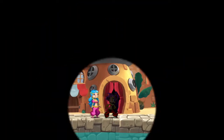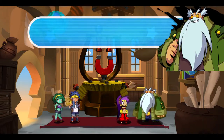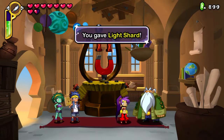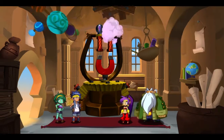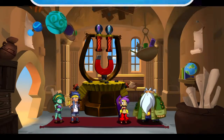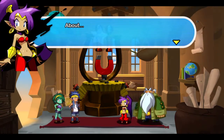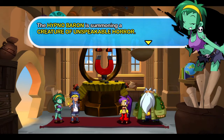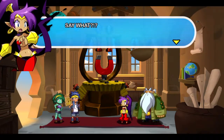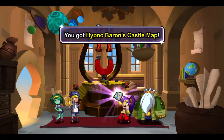The Light Shard is for the machine that Shantae's uncle is working on. Hypnobaron — yeah, he's a classic Shantae enemy; I believe he was in the first game. Of course I've never played the first game to completion. Yep, we got the Hypnobaron Castle map — that's the next level.